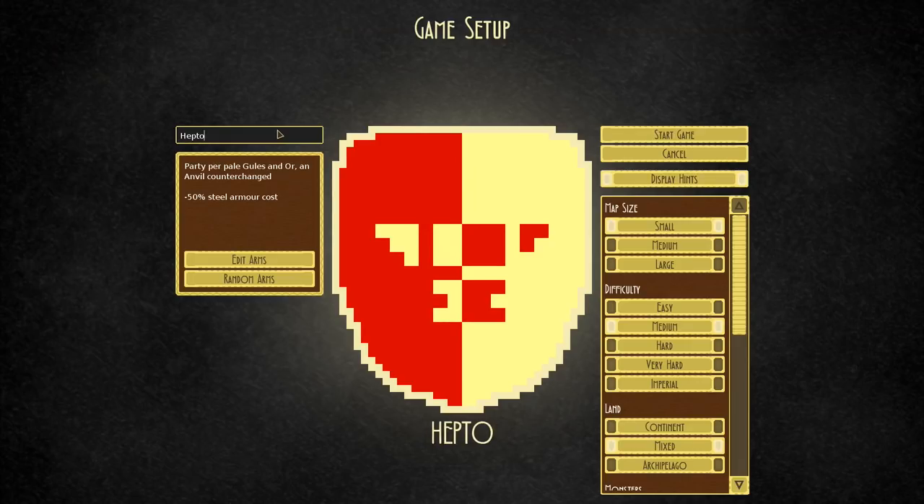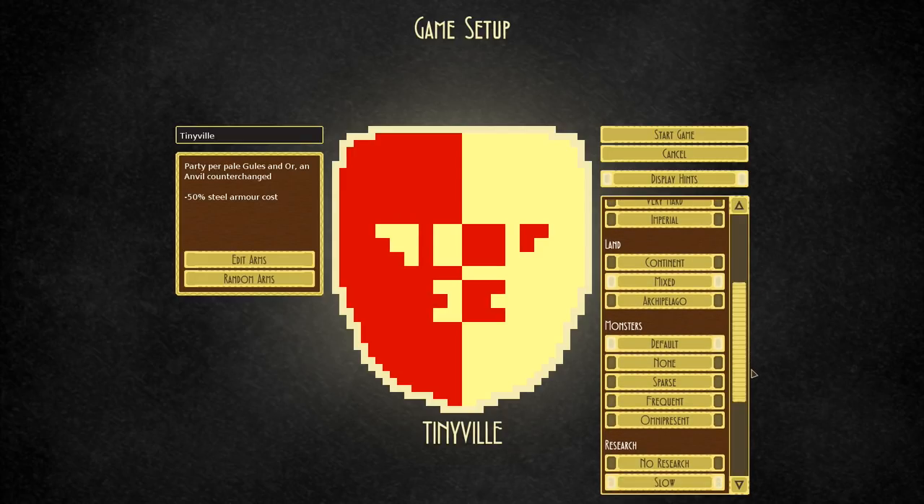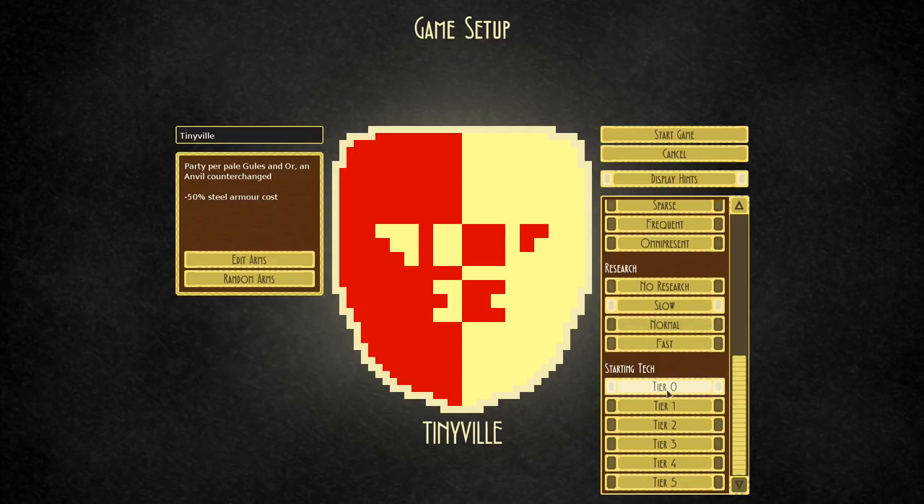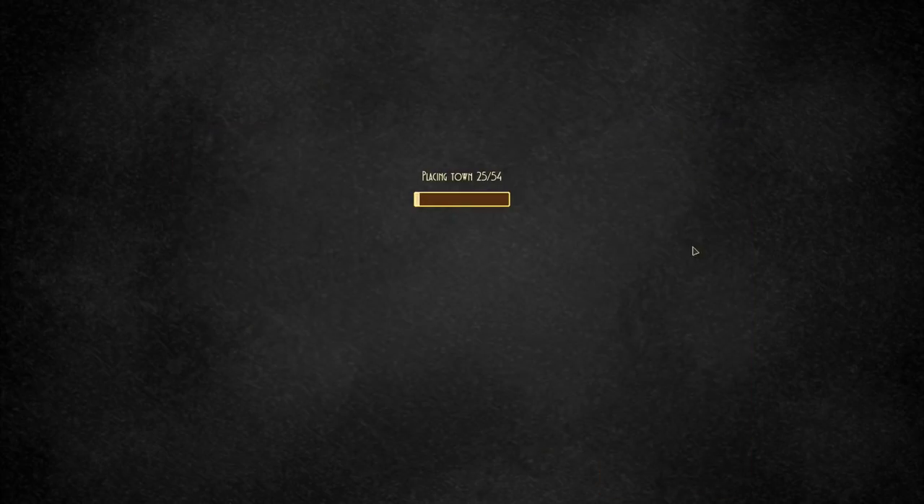I've already chosen our faction name — Tinyville. We're going to use the cheap steel armor, which I think will be very helpful. We're going to have a medium map, medium difficulty, mixed monsters default, slow research, and start at tier zero.